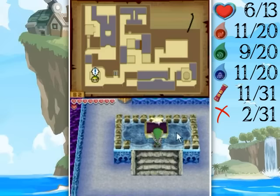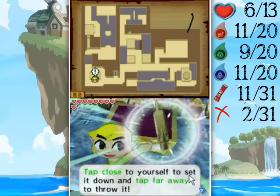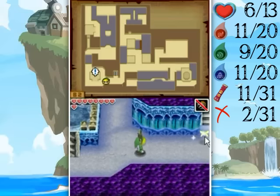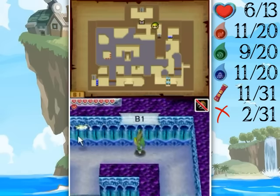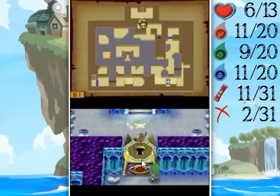Now I could just stylishly slide my way over to the next grappling hook point, which is the torch — and I purposely messed up my grammar there. Get the boss key and I am out of here! For the sake of completion, all treasure chests have been collected and I did not waste a single rupee.